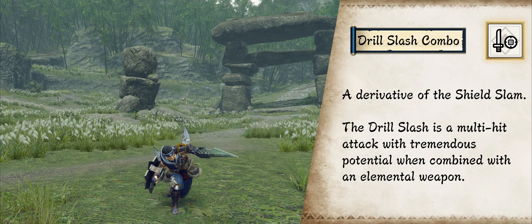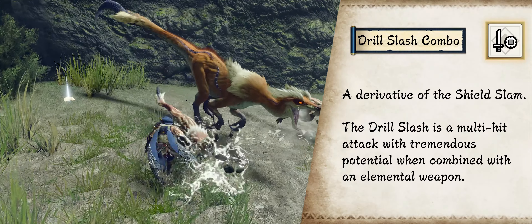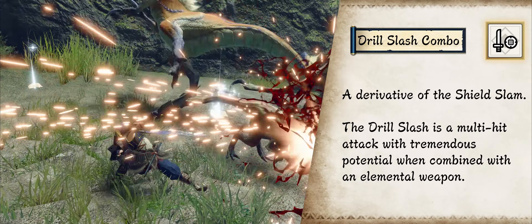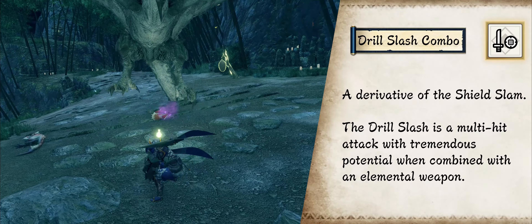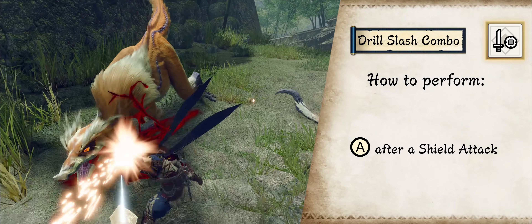The Switch Skill for Hard Basher Combo. After hitting a Shield Strike, you thrust your sword, dealing damage followed by a Multi-Hit Attack that benefits from Elemental and Status Attack.